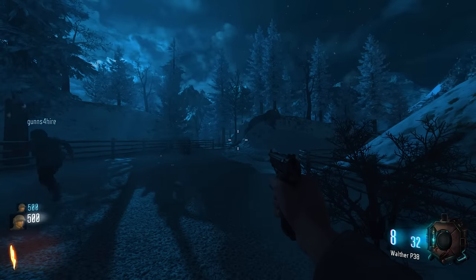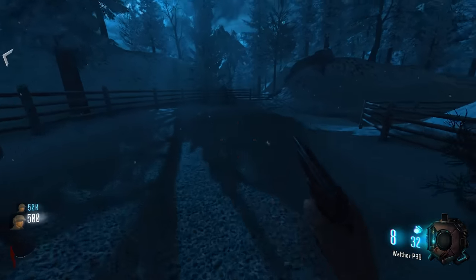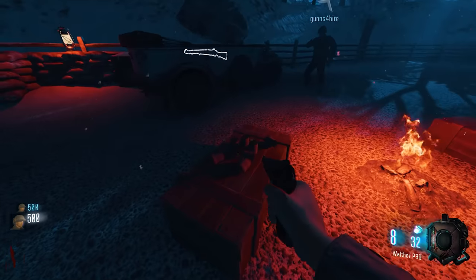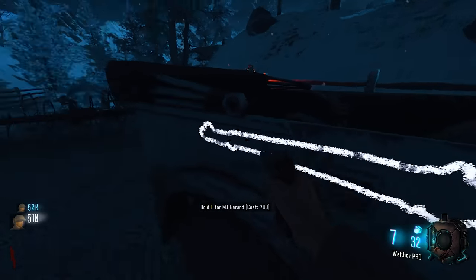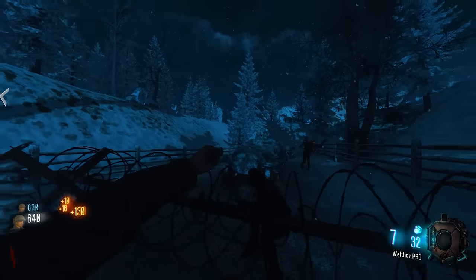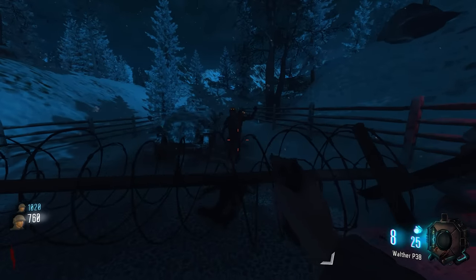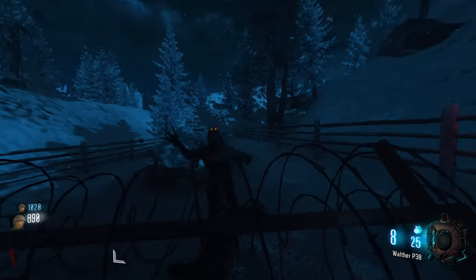Hello everyone, welcome to some Christmas zombie time. This is Resurrection of Evil. There's a demonic announcer. This map has Easter eggs and a boss fight, but it's not really a boss fight — it's one of those where you survive for three minutes with faster and boosted zombies.